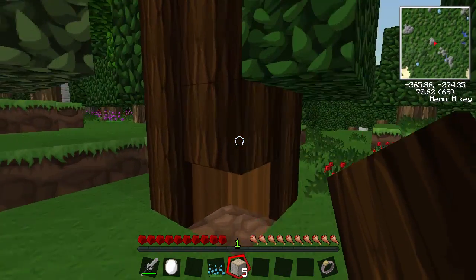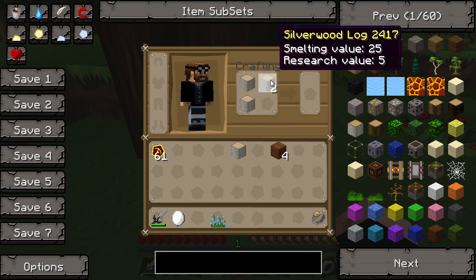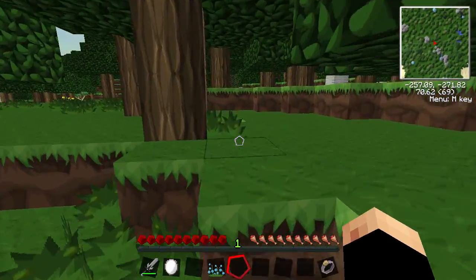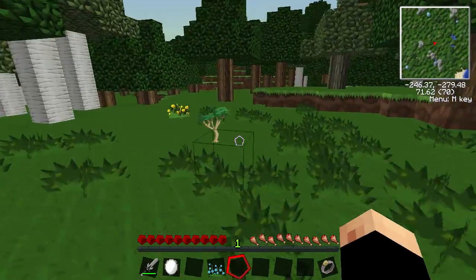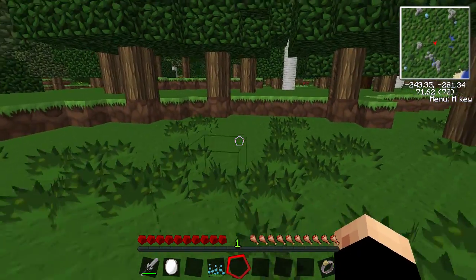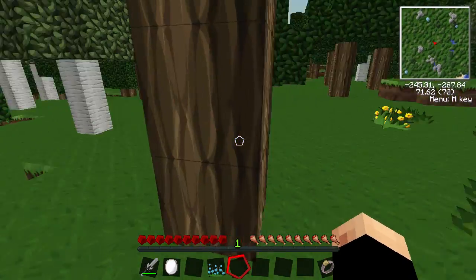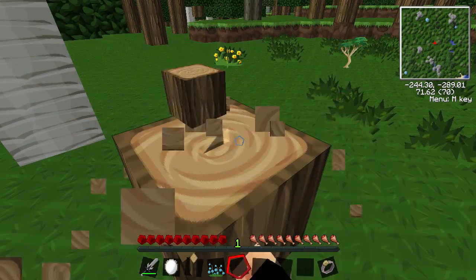Let's have another look around. This doesn't actually do anything until we make another part of the Thaumcraft mod, which will enable us to make enchanted wood and then craft some tools. I really wish this rubber tree would grow — it's a really awesome tree, takes up a lot of room, but it is worth having because you can get rubber straight away.